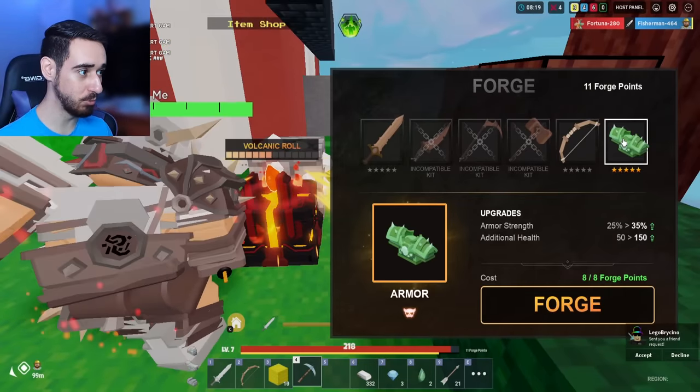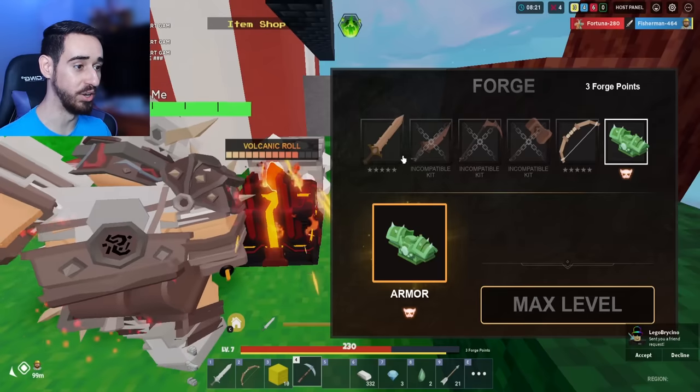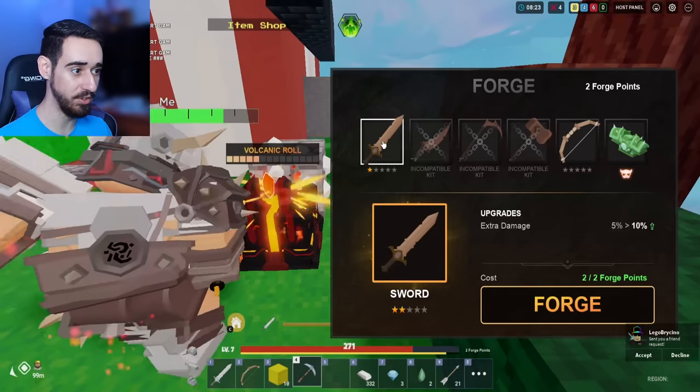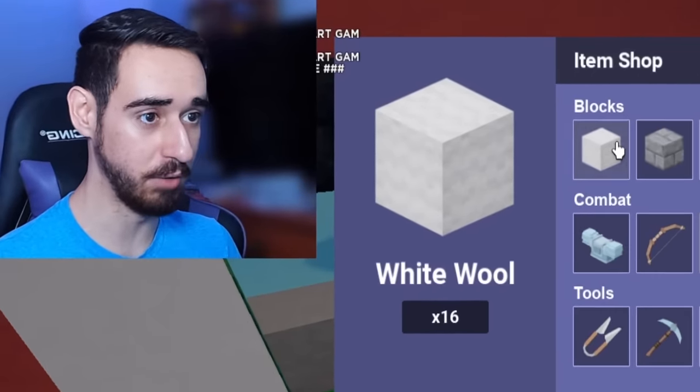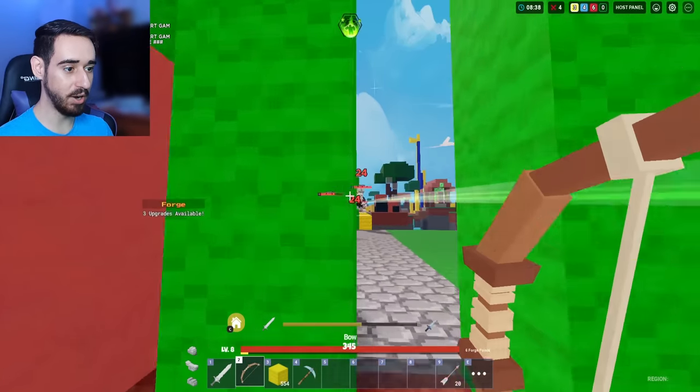Let's go ahead and max out this one so I can get my HP. There we go. Now we can work on this one — so there's still no volcanic forges. If that's the case, we're gonna have to spawn it and feed the cheater cheaters. Are they coming?